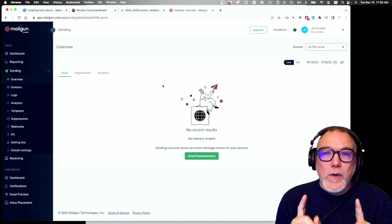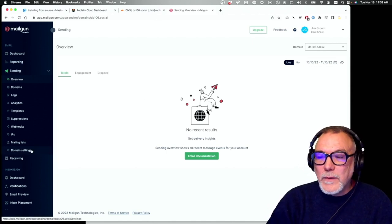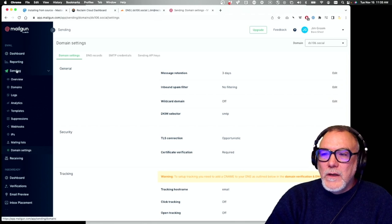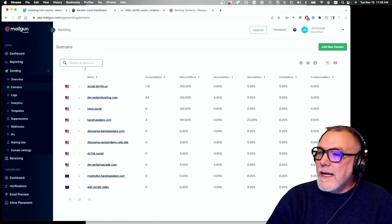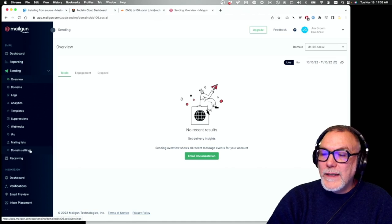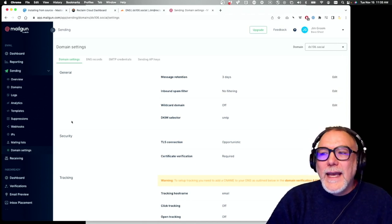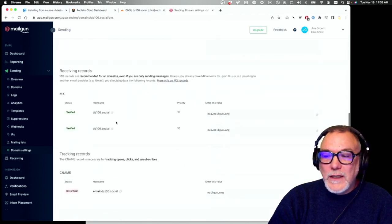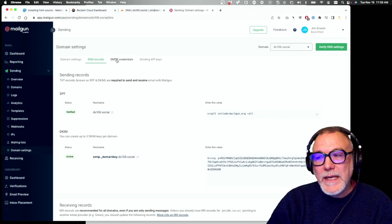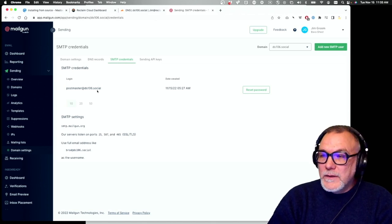There are things you're going to need to write down and save as we approach the Mastodon installation. Go to Domain Settings in Mailgun for your specific domain. Here you'll find the DNS records — all verified — and the SMTP credentials. You're going to need the login, which is postmaster@ds106.social (or postmaster@your-domain). Reset the password, copy it, and paste it into a document for safekeeping.